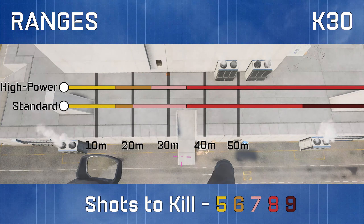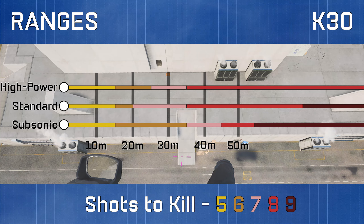As for standard ammo there is a 5 shot kill potential to 15 metres. After 75 metres a 9 shot kill is possible at any range with standard ammo equipped. The subsonic ammo also has a 5 shot kill potential to 15 metres, 6 shots to 35 metres, 7 shots to 45 metres, 8 shots to 55 metres, and 9 shots required at any range above 55 metres.